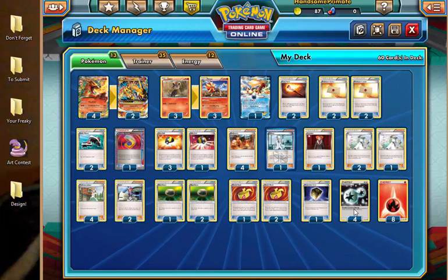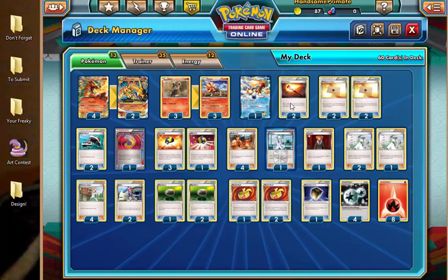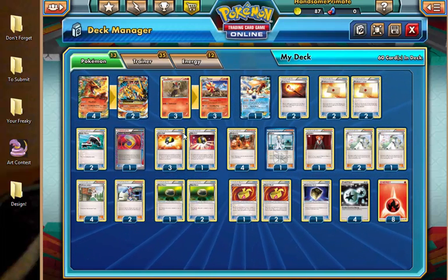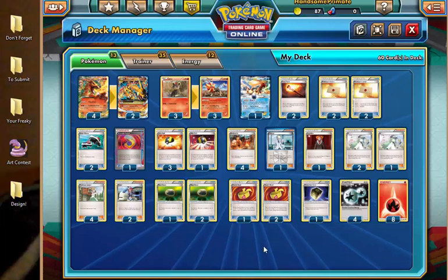To set up the turn 2 Combustion Blast, we're running 4 DCE, 8 Fire Energy, 4 Professor's Letter, 4 Blacksmith, 4 Ultra Ball, and 2 Fiery Torch — just to try and get 2 Fire Energy in the discard, a DCE and Blacksmith on our first turn, so on the second turn we can deal up to 150, plus 20 from Muscle Band, for 170 damage on turn 2. That's pretty nuts!